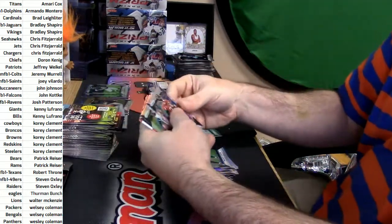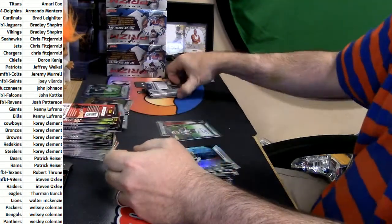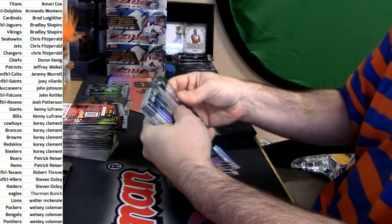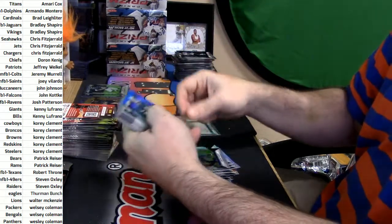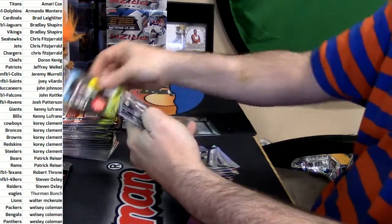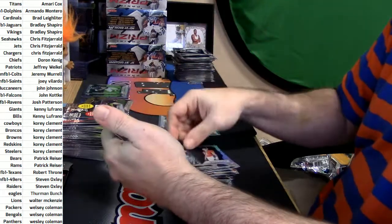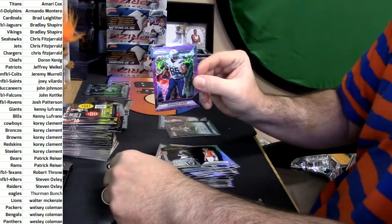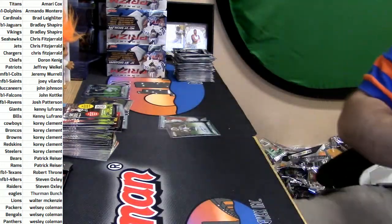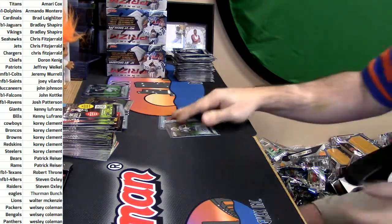Matt Ryan shimmer, Rico Gathers and Nick Vanette. Justin Forsett refractor. Tony Romo blue. Vernon Hargraves and Cody Kessler. Antonio Gates purple swirly. I'm going through a lot of this — I get a little shell shock sometimes. No veteran base, but rookie base, and all prisms. We're getting there.